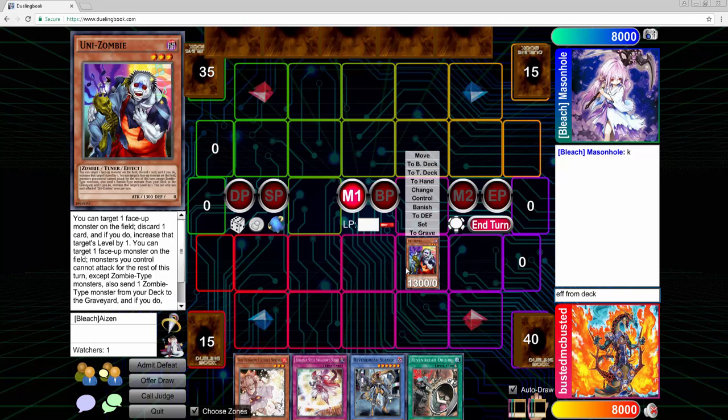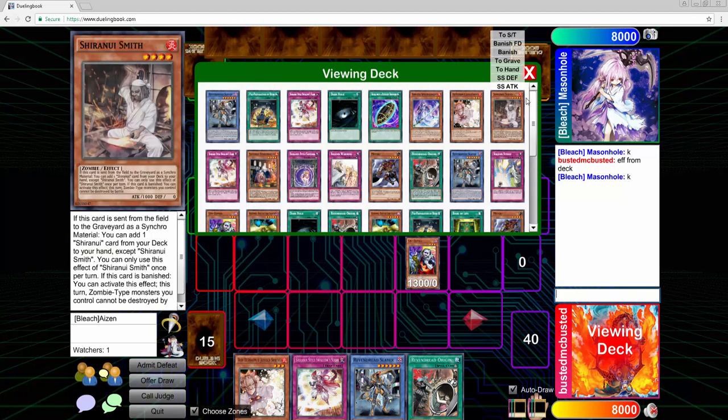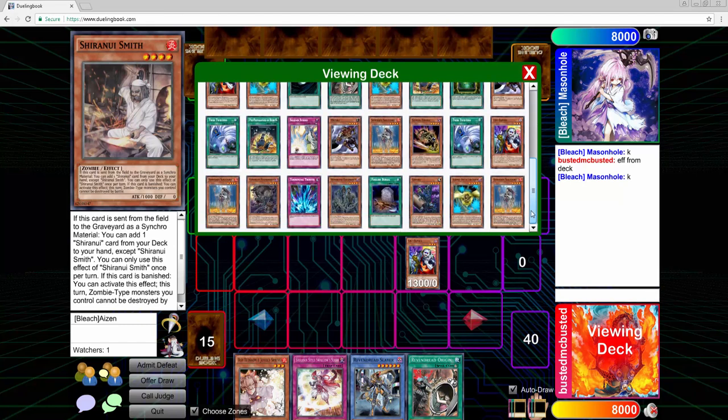For some reason Konami did not bump up the extra deck limit, which I don't understand — they're coming out with a new mechanic that literally requires you to extend your plays. I don't know if they just want people to stop playing extra deck cards, but with Links being out and Gofu in the deck, we're really limited. So I'm not able to add Dragon's Mirror right now, but next week I'll definitely test it.